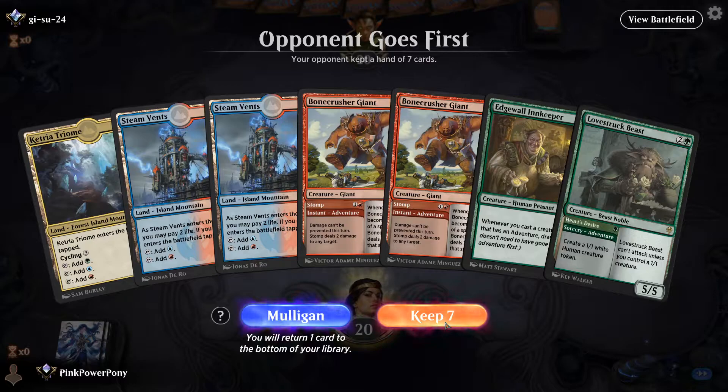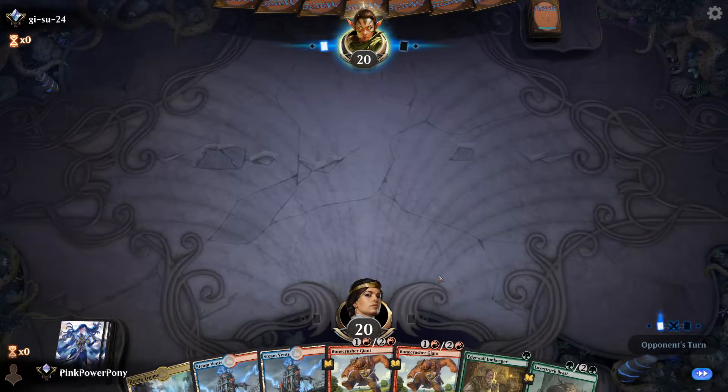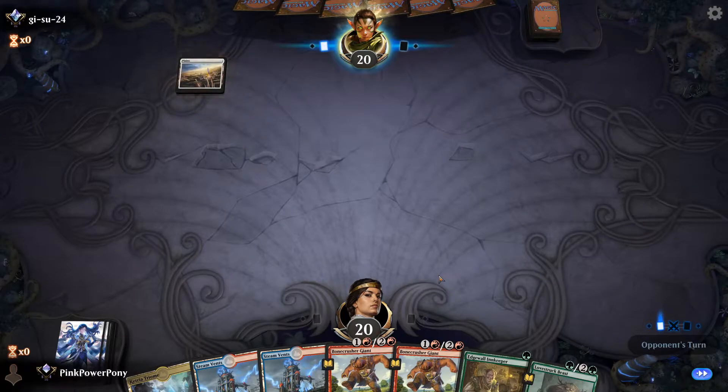It could be good against something that relies on creatures, I suppose. I really wish I were on the play and had a clover and less painful lands. I'm going to keep this anyway, because it has an innkeeper and has some action. So I go turn one tryon, turn two see what they play and then either go innkeeper or lustrat beast.